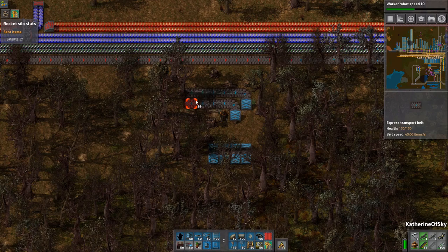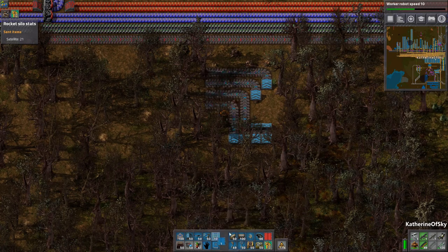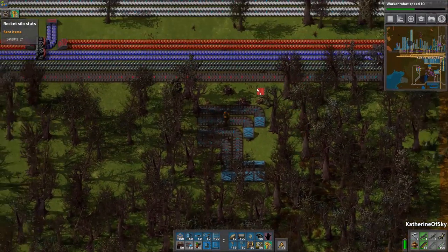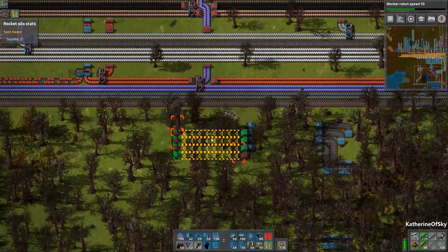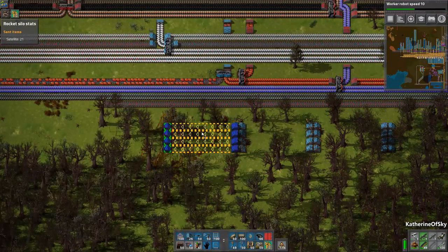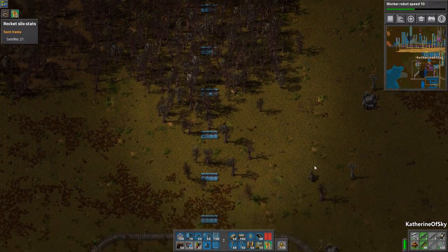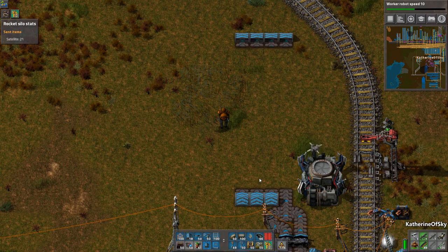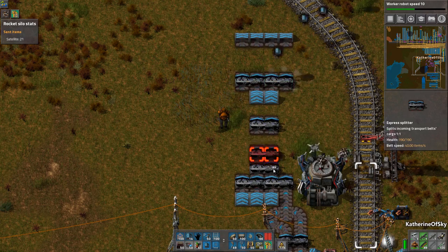I'm leaving two spaces in between, which is mostly for passing around things. One thing I completely forgot to do is put in a 4-to-4 balancer, which is a little bit necessary at this point. Let's just do that - blop blop - three in between. This is the only way I can remember this design, that's why I always do it that way.